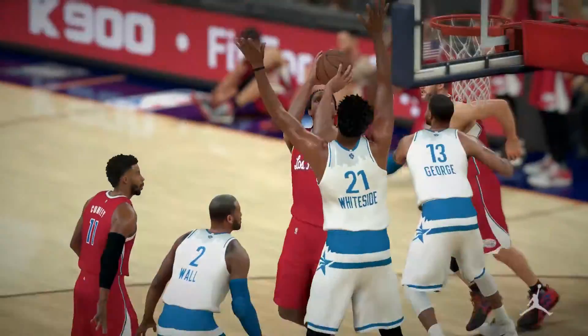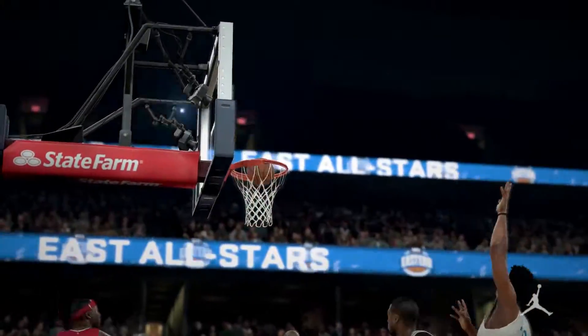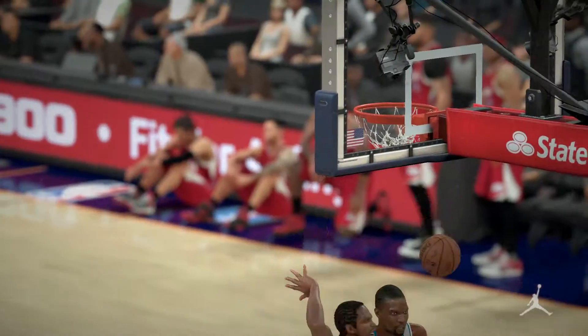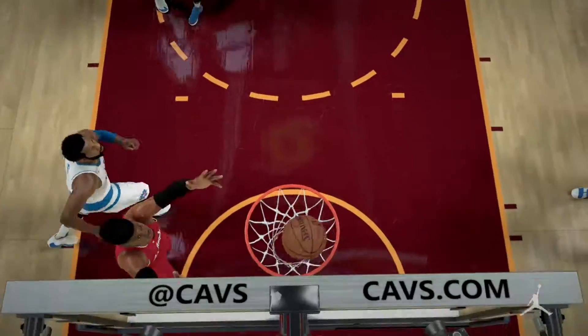Udonis Haslem, in my opinion, is arguably the best all-around power forward in the game that you can get for under 5,000 coins. I don't understand why 2K rated him so high offensively, but they did. Why don't we just abuse this? He's an unbelievable player in game and a great budget buy.